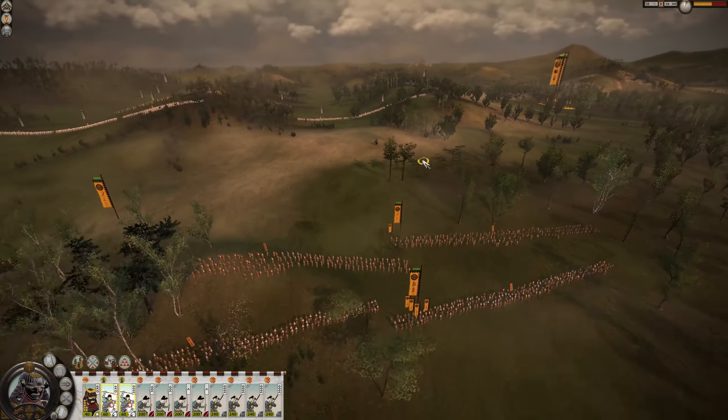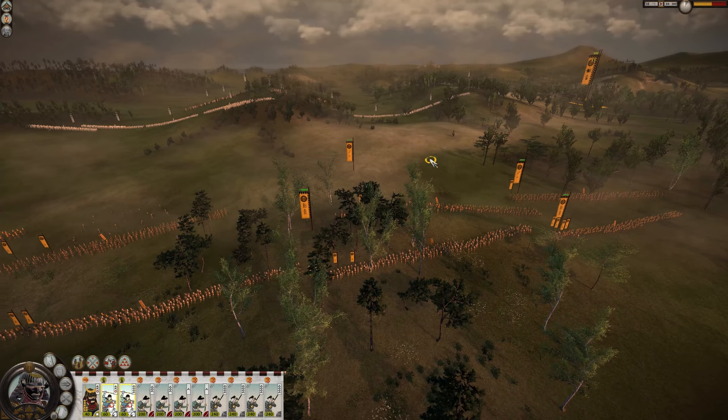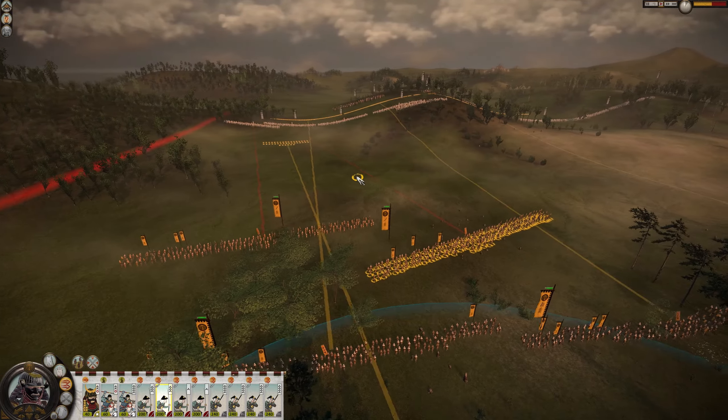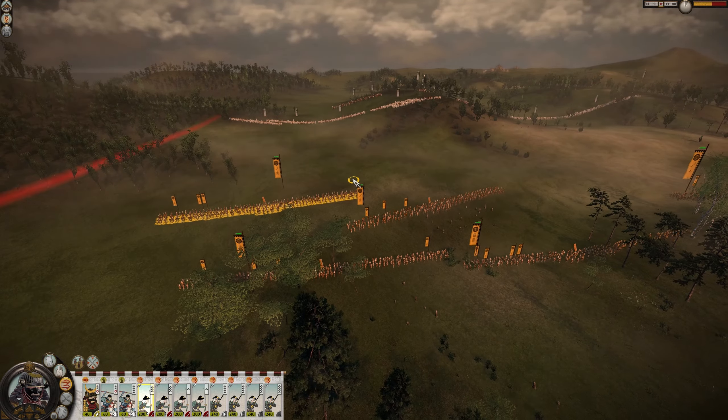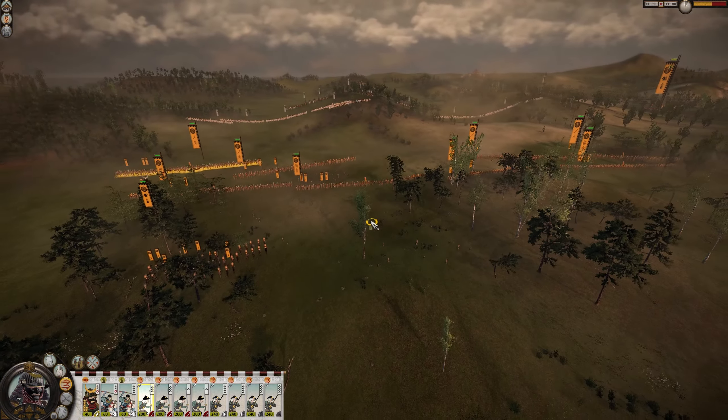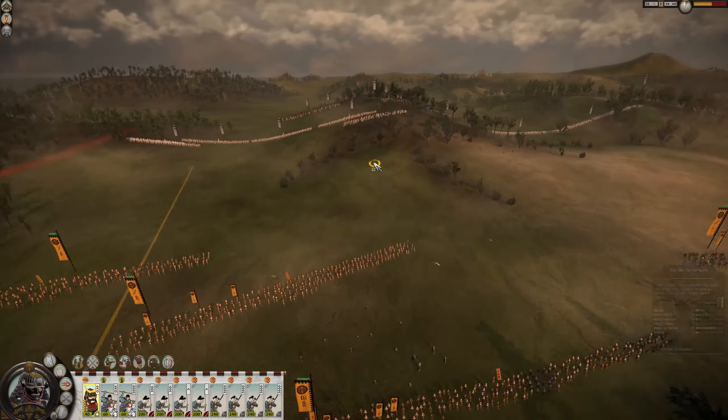We really want to press the katanas on the flanks here while the yari ashigaru are just the main line. Let's run. We're gonna walk this up here and then once all this is engaged I'll jump from the trees here and route it as well. Should be pretty simple though.